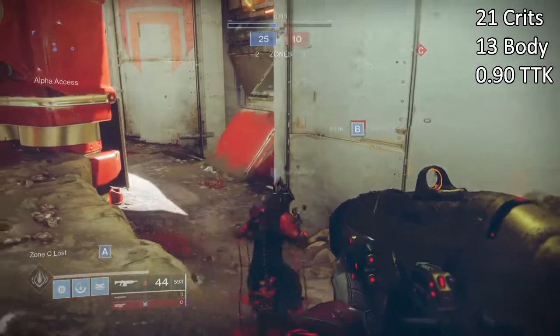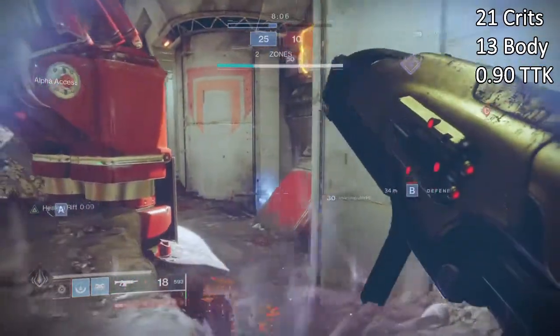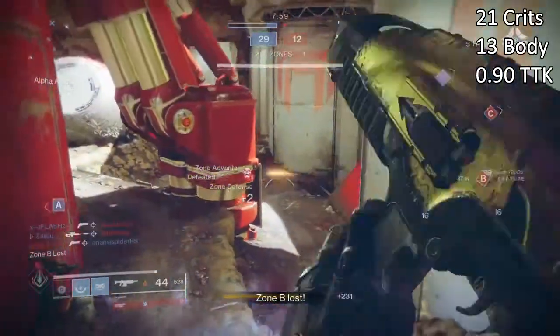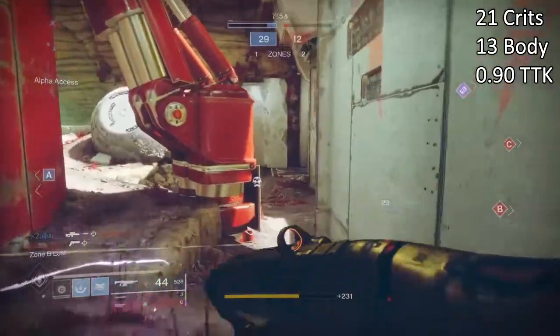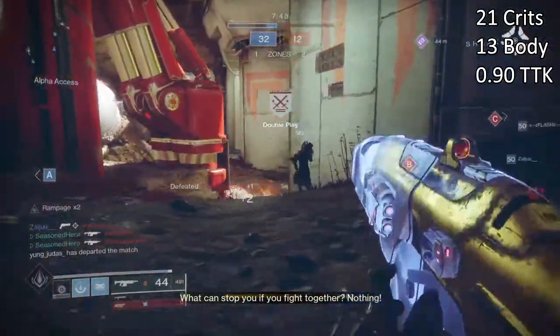If we are to be a bit more realistic, I would say you would at least land 2-3 crits on the player and then focus on the body to finish, since the recoil direction spread is a lot more controllable when you're not aiming at a small area, and the chest area is a much larger and easier target. If we were to just land body shots, it would require 15 shots to kill — not bad for the weapon type. However, that pushes our TDK to 1.40, which is a 0.50 increase.